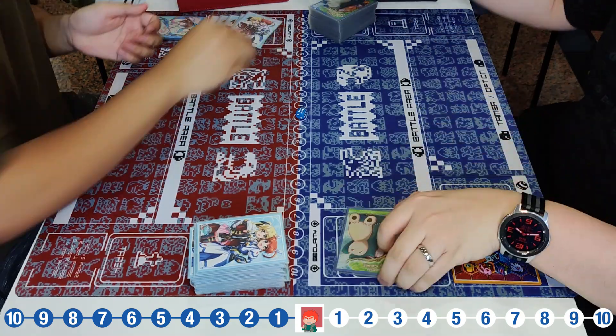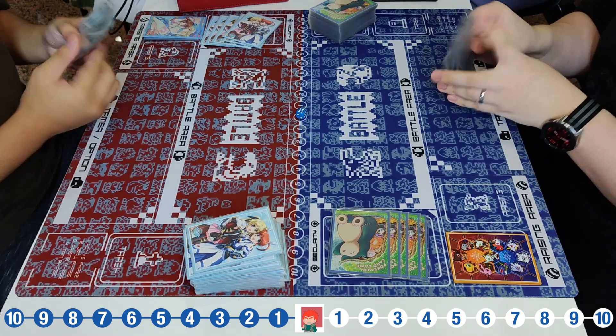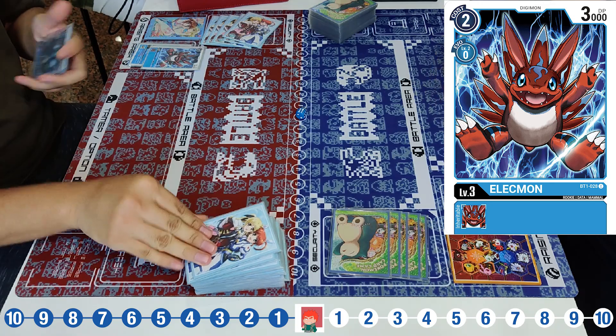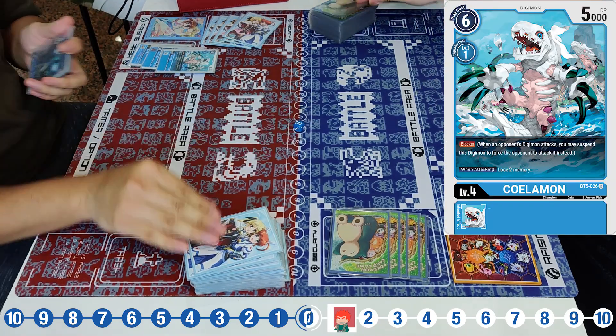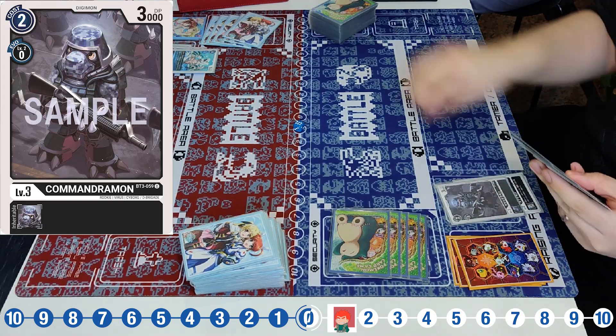Hey hey hey, welcome to the DVB channel. Today we have a final game for you — the Blue Impredra Mon against the Black Omi Mon Turbo Deck. We shall see how the game goes as the Blue Player goes first, playing Ebon to the Elegmon and then evolving into the Colammon, the one-cost blocker, passing back only one memory to the Black Player.